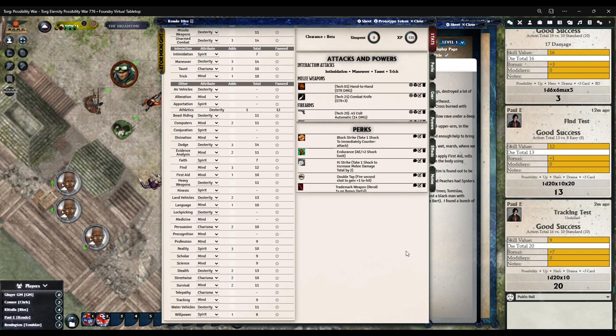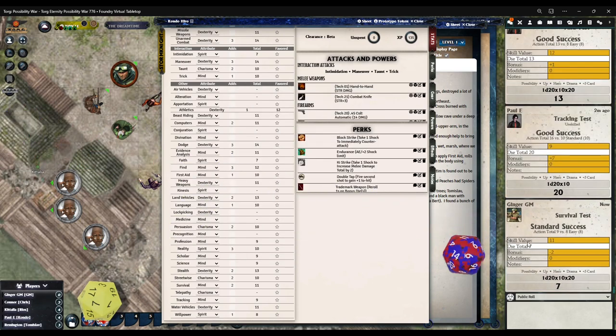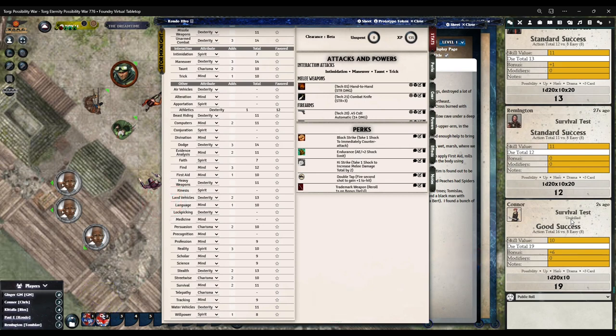No reason for the burning brush trailblazing plan — save your energy. I need everybody to make a survival roll or a straight mind roll if you don't have the survival skill. Difficulty in this case is eight — it's easy. Everyone rolling. Nice.